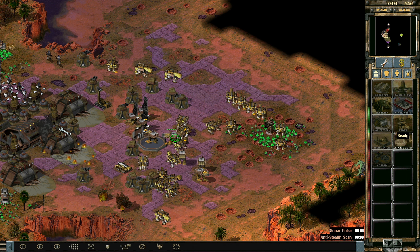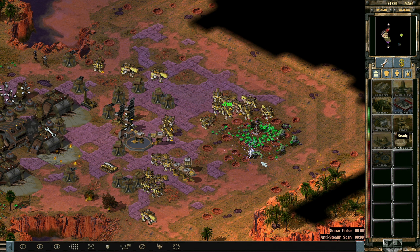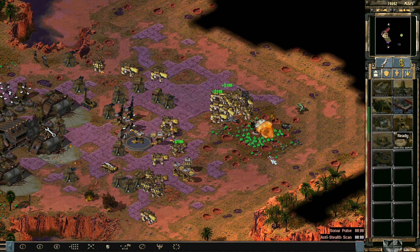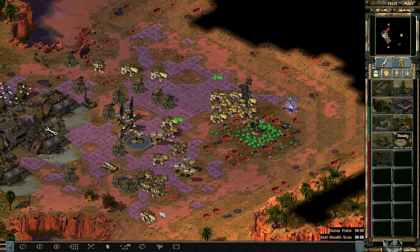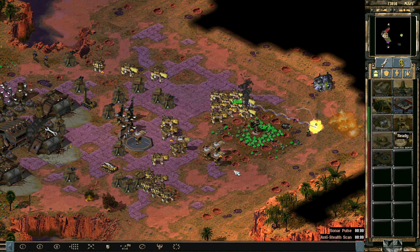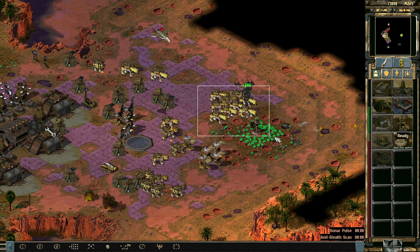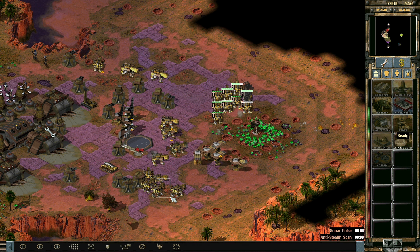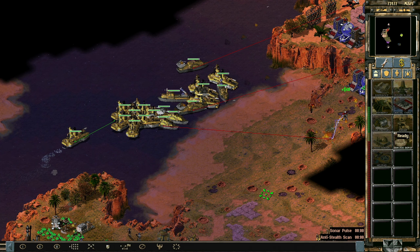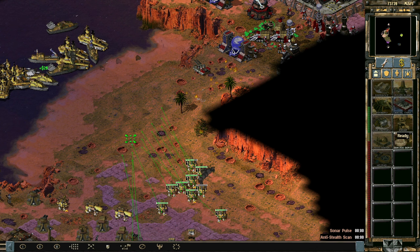We're going to deploy you eventually somewhere. Oh hey, the Hulks are back — they just have a second life. Battle Fortresses? You're not big enough. Nobody's big enough. We have a whole lot of these. Let's move out. We're already harassing the Soviets quite nicely but we could harass them even better.